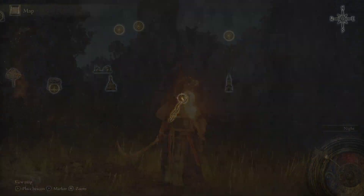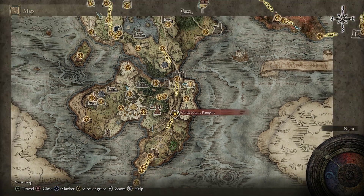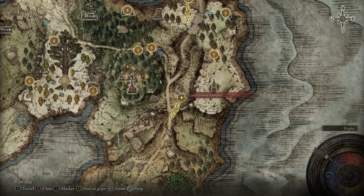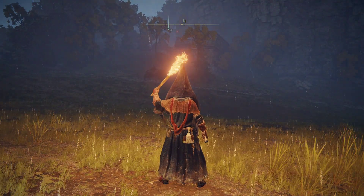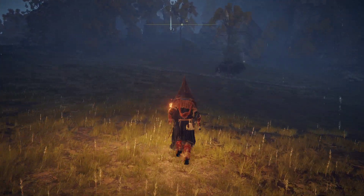If you'd like the Nightrider Flail, all you need to do is come to the Castle Morne Rampart Grace in Weeping Peninsula. Then you'll rest at this grace here and make it nightfall. You'll see this Nightrider over here roaming around. You'll have to kill him and then he will drop the flail you're looking for.